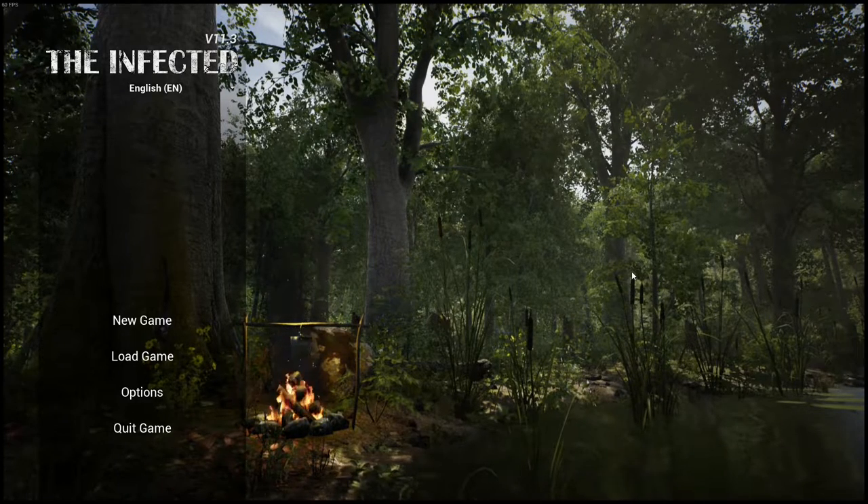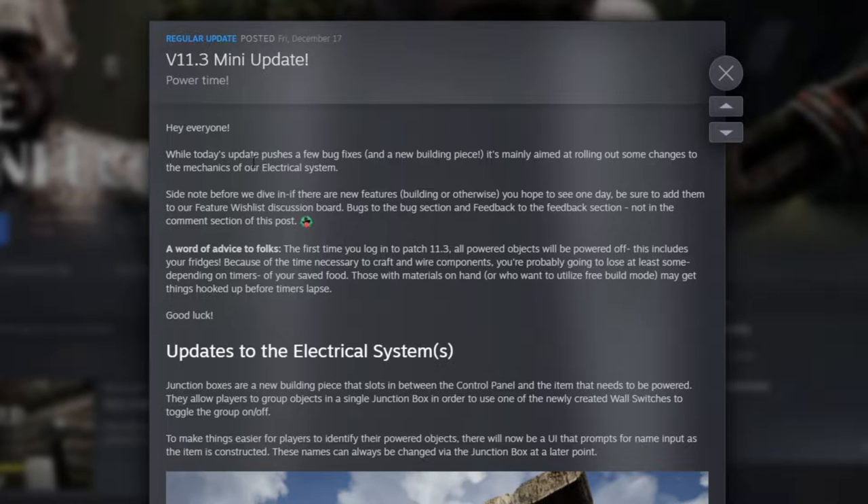Let's start with part one. Today's update pushes a few bug fixes and a new building piece — it's mainly aimed at rolling out changes to the mechanics of the electrical system. A word of advice: the first time you log in to patch 11.3, all powered objects will be powered off. So if you have fridges with food inside that's about to spoil, make sure to eat it — it's better in your belly than wasted.